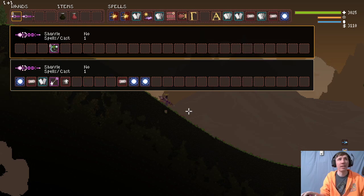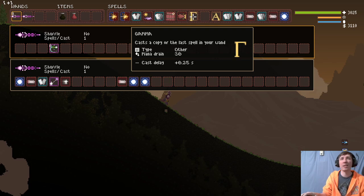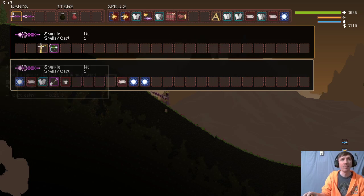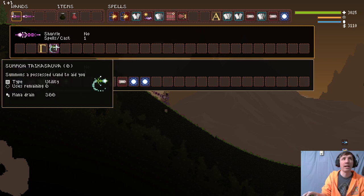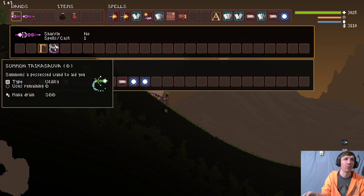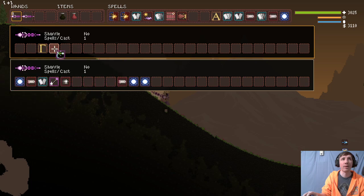We already cast it once so it's at zero charges. I'm going to use one of my Greek letter spells to allow me to continue casting it even though it has zero charges. Let's use Gamma — Gamma casts a copy of the last spell on your wand. So as long as Summon Taikosova is the last spell on my wand, Gamma will copy it.